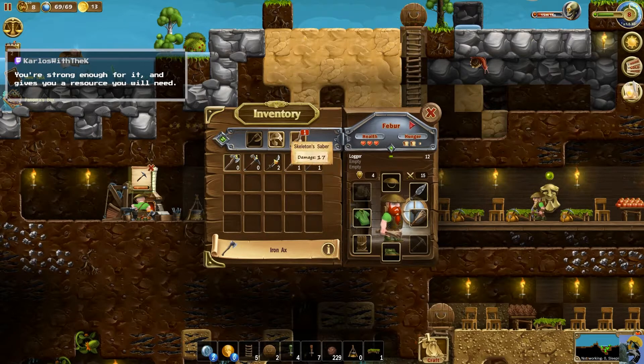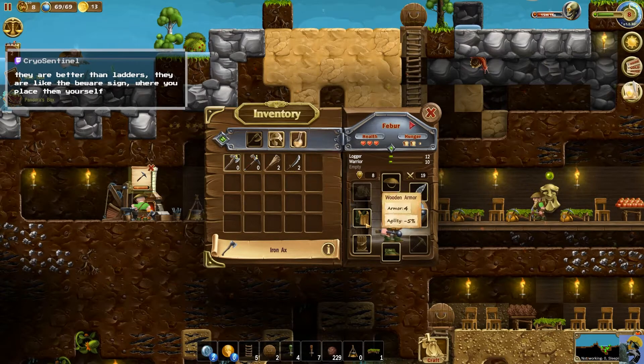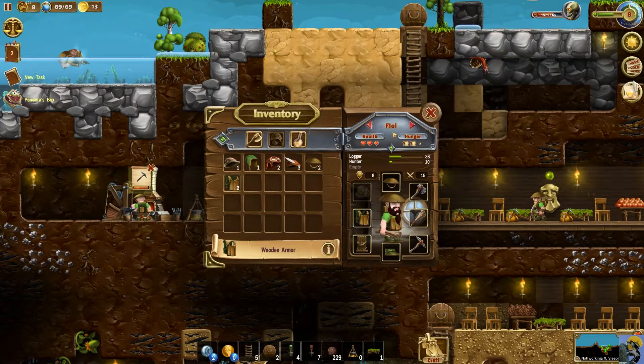Thank you Carlos — I'm going to start equipping. I have some better weapons here — let's give this and this. This is the combat book — Fever, go for it dude, become good at fighting. The smithing apron I should put on whoever the smith is. Fever will use this, Roylan gets that. Everyone's got armor now. Everybody has a hat.